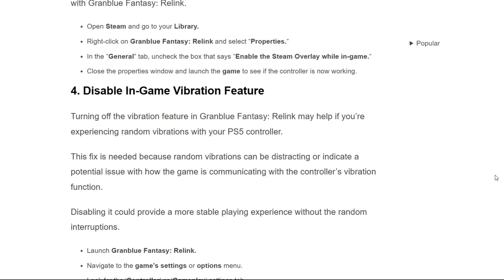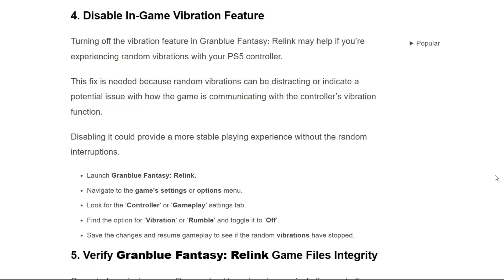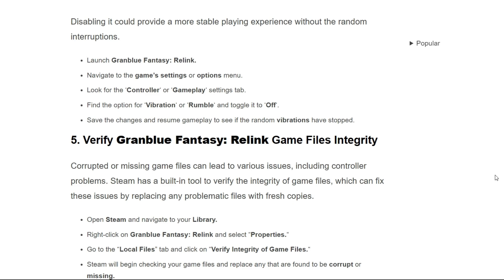The fourth solution is to disable the in-game vibration feature. Turning off the vibration feature in Granblue Fantasy Relink may help if you are experiencing random vibration with your controller. This fix is needed because random vibration can be distracting or indicate a potential issue with how the game is communicating with the controller's vibration function. Disabling it could provide a more stable playing experience. First, launch Granblue Fantasy Relink, navigate to the game settings or options menu, look for the controller or gameplay settings tab, find the option for vibration or rumble and toggle it off. Save the changes and resume gameplay to see if the random vibrations have stopped.